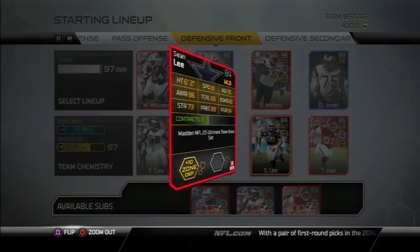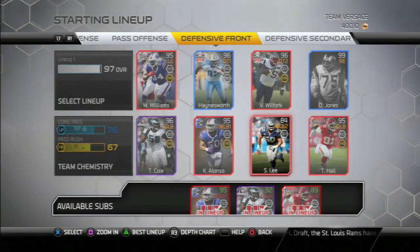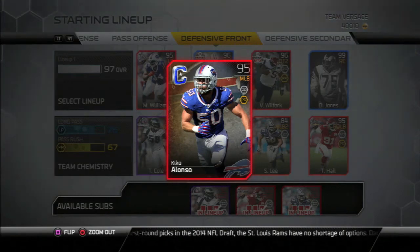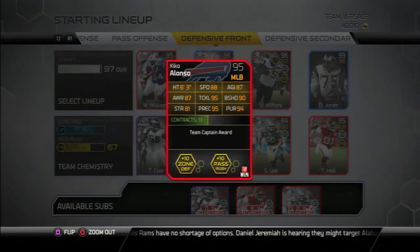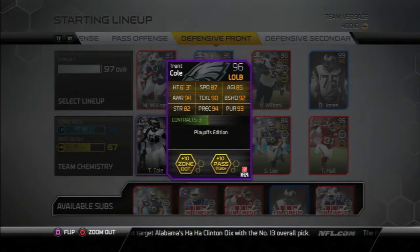I have the base elite Sean Lee — I haven't upgraded that spot yet, so I still have him. I user this captain Kiko Alonzo. He's got good speed, he can catch well, and he's great — he can also rush the quarterback pretty well. I get a lot of user picks with him. At left outside linebacker I have the Playoff Trent Cole, who rushes the quarterback but can't really cover at all, so he's just a pass rusher.